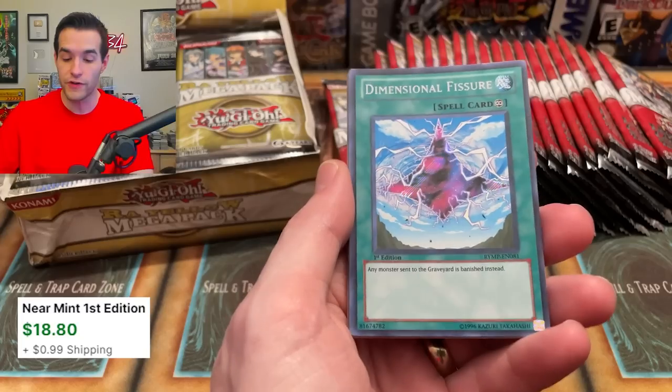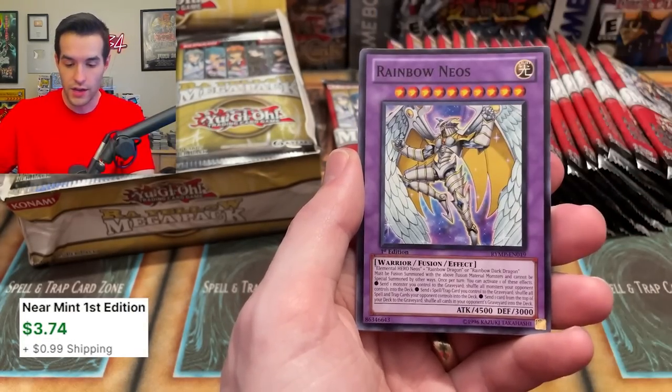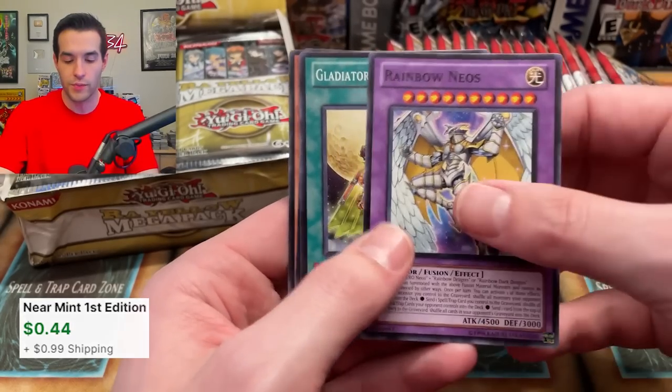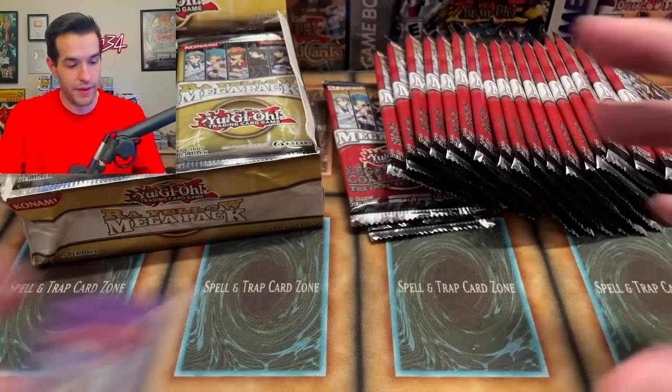We've got Dimensional Fissure. Another DD Crow — that's probably a good one as well. Rainbow Neos — this used to be better. I think it recently got a reprint, but this used to be a crazy common. I bet it's still worth a couple of bucks. Still very solid pulls so far for Raw Yellow Megapack.